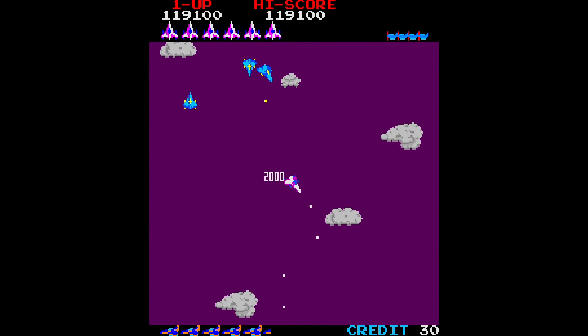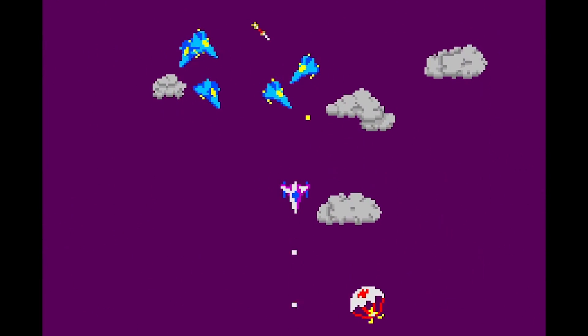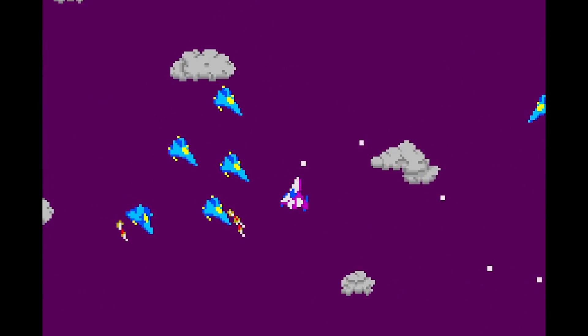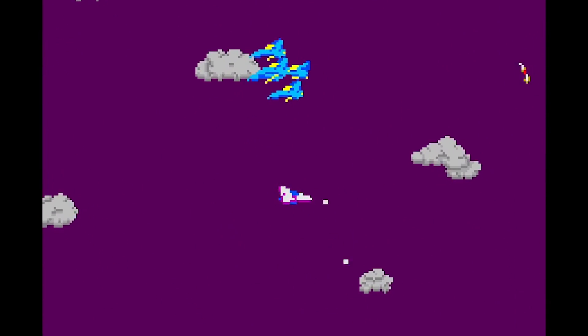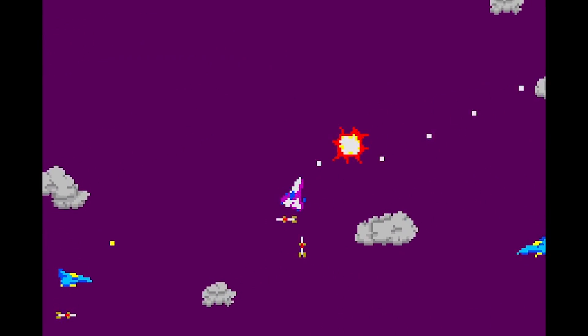In Time Pilot, your plane is always moving forward. You steer up by pressing the joystick up, steer to the left of the screen by pressing left, steer to the right of the screen by pressing right, and so forth. If you want to do a 180, you'll need to actually basically do a 180 with the joystick, so that just takes a little bit of getting used to.